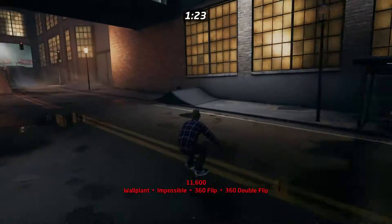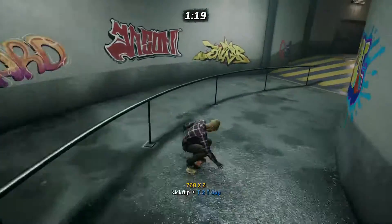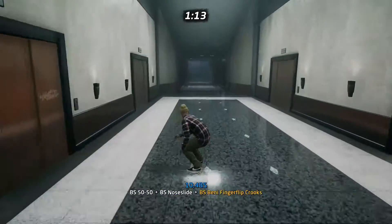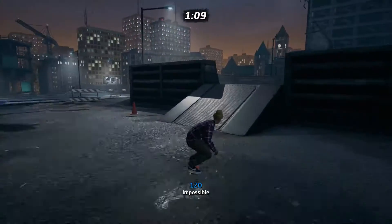That little barricade in front of that ramp — you can take it out if you're finding you can't get into that jump. Go ahead and ride into it; it breaks and gets out of your way. Then hit that same place again. That's number one gap right there.